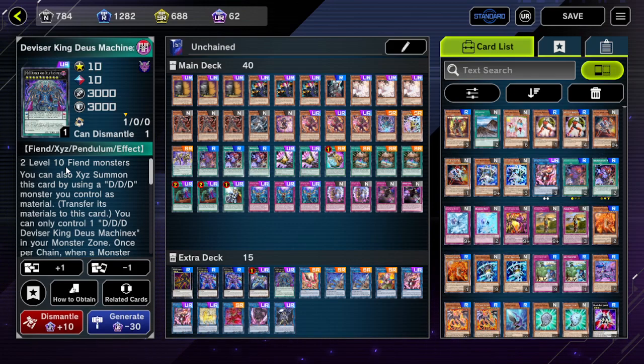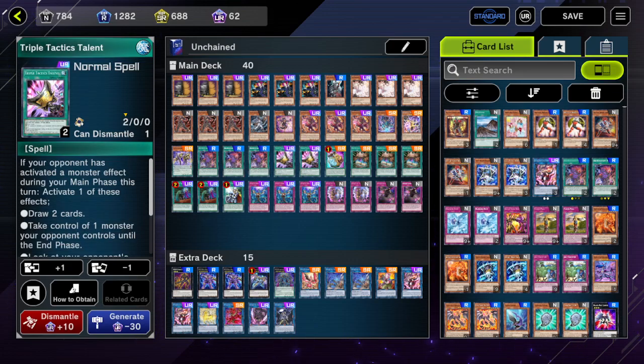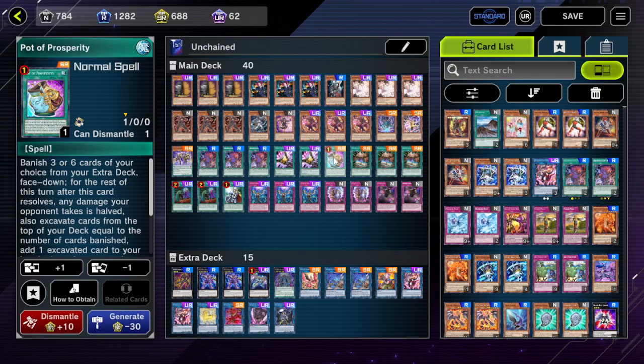I decided to go with two copies of Triple Tactics Talent because you don't need three, and this card is really good especially in the Snake-Eye matchup. Also one Pot of Prosperity for consistency — run it, there's no reason not to.